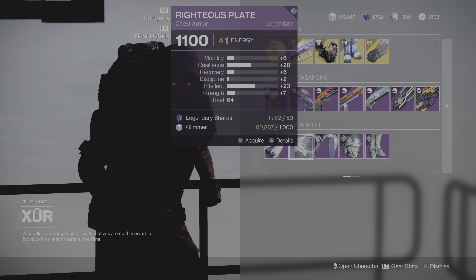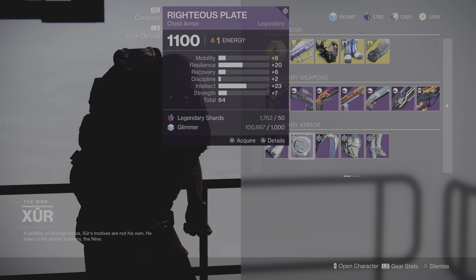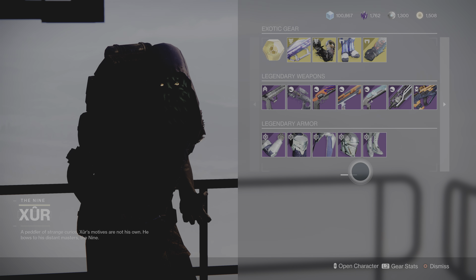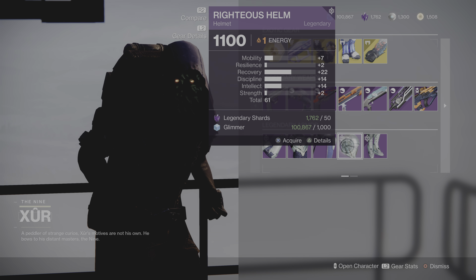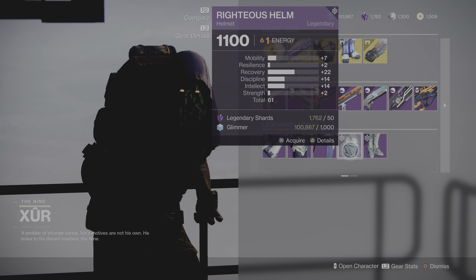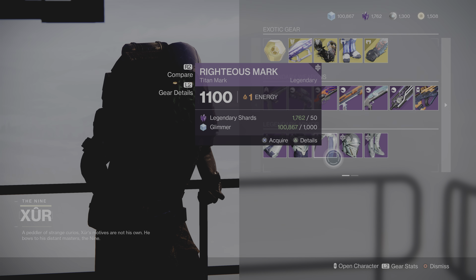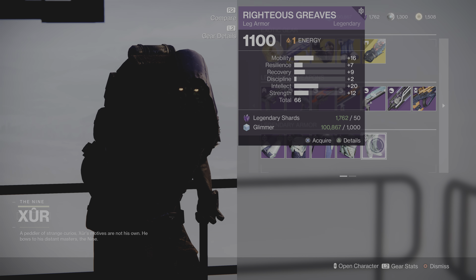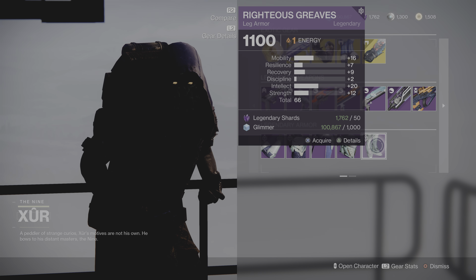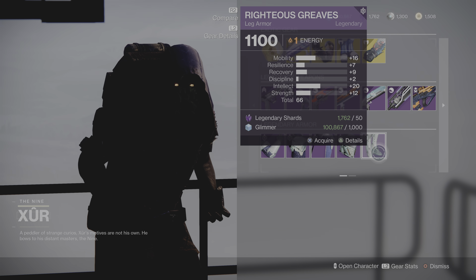The chest piece is 64 with resilience and intellect — another really good piece of armor. The helmet is 61 with recovery, discipline, and intellect — very good helmet. So far you can get this whole armor set and your stats would be pretty good overall. The legs are 66 with intellect and mobility.